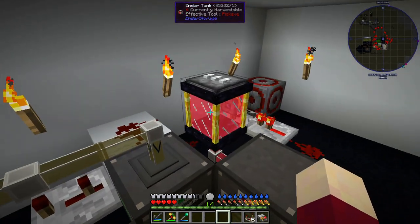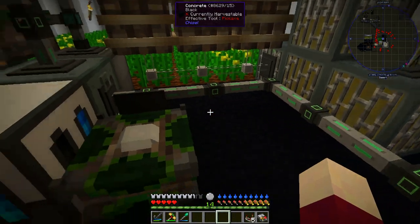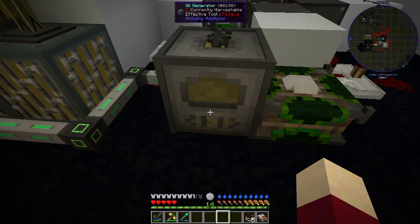We are now caught up on oil production and our power banks are almost full. The power banks are the next issue - we need to get them hooked up so our generators aren't wasting fuel. Currently this one is trying to burn off some oil. The oil generators and coal generators hold their inventory when you break them, so it had three millibuckets left and you need 50 millibuckets to use the oil.